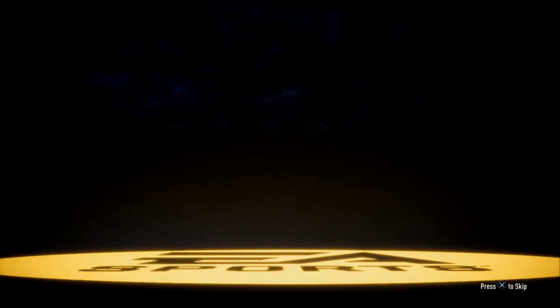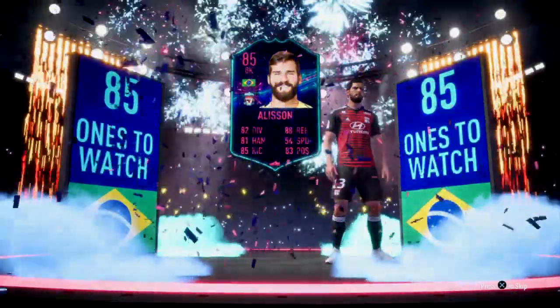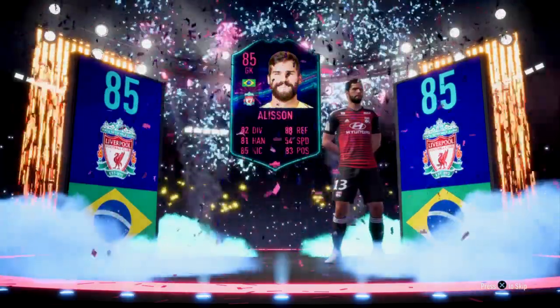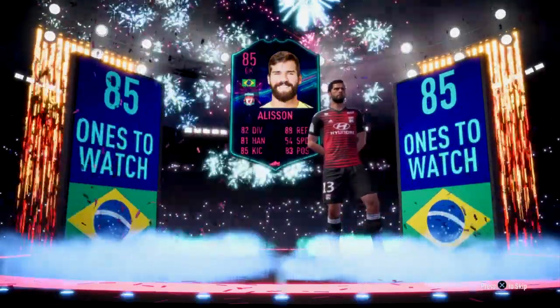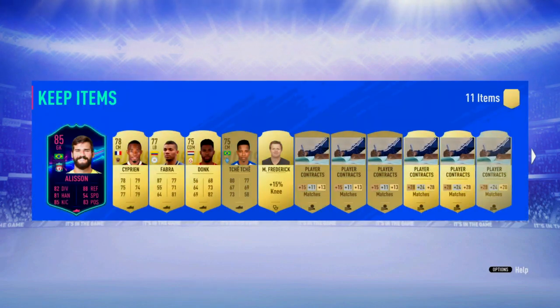Let's go ahead and open the next one. Can we get a walkout or a ones to watch? That would be perfect. We do get a walkout — it's an 86. It's a ones to watch! Who are we going to get? Brazil? Goalkeeper? Is that Alisson? Yes! We just got Alisson! That is absolutely sick. He's going to go straight in my team. I don't think I could have asked for a better ones to watch to pack other than maybe Ronaldo, because Alisson's just going to fit straight in my team. That's absolutely perfect. Currently I have Arrizabalaga in goal from Chelsea, so yeah — this is good. I'm really happy with that.